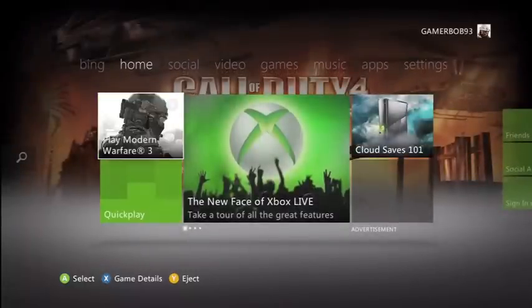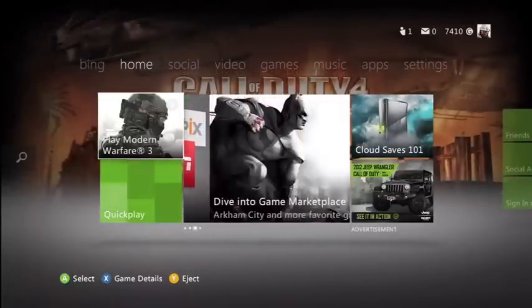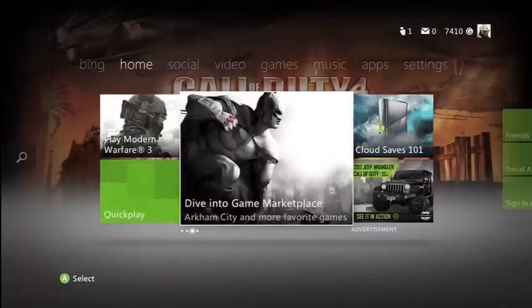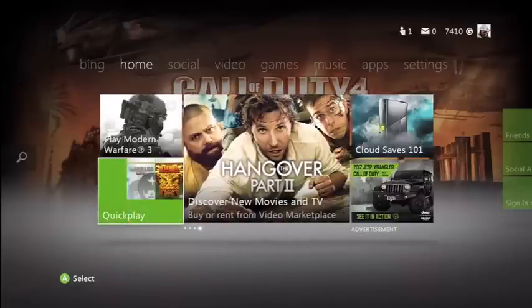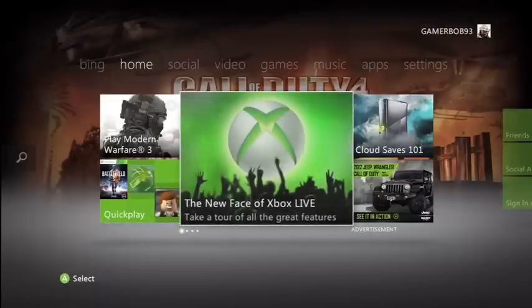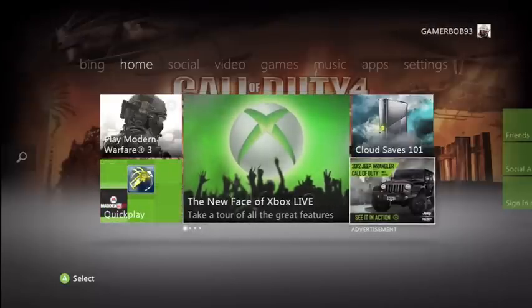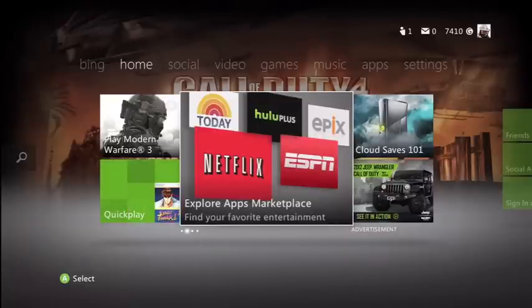If you have any questions, send me a message or whatever and I'll help you out. This is almost like the marketplace here — there's Batman Arkham City. This box in the lower left — Quick Play — will show game demos and stuff you've downloaded. This is an advertisement, but it's like what you remember scrolling through in the old marketplace.